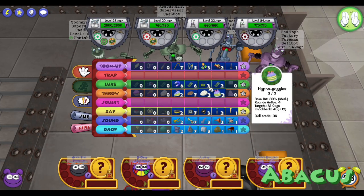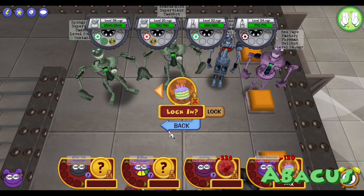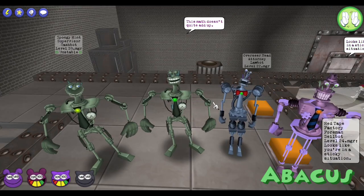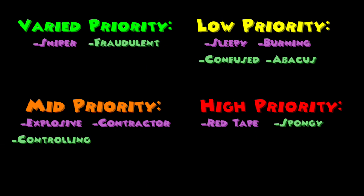The Abacus Supervisor has 760 HP and will require you to hit him specifically with a combined level of gags, such as under 13 gag levels or above 18 gag levels. If you fail this requirement, he will retaliate with an unavoidable 45 damage synergy. This cog is a low priority since he either forces you to kill him or lets you deal with other cog targets, so he is never too big of a threat unless you are running low on powerful gags.